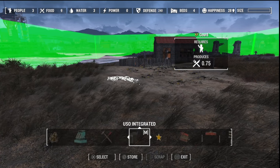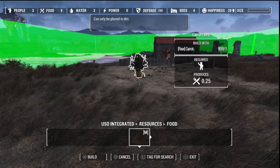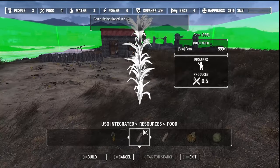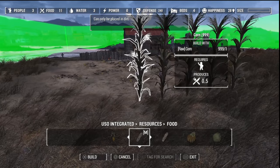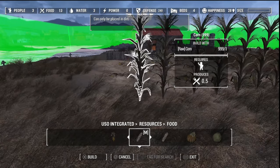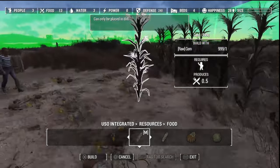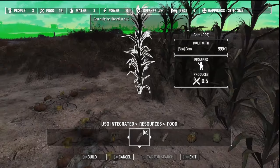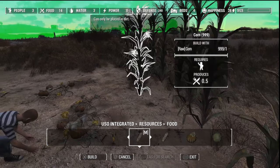Now let's get some more crops in here. I need to go to workshop. We're going to have to have them all doing crops for now. Let me know if you have any ideas for buildings.